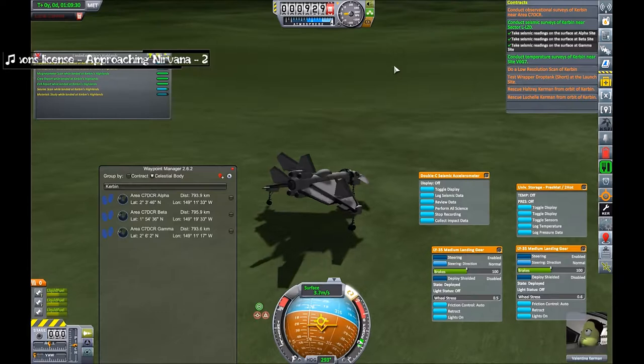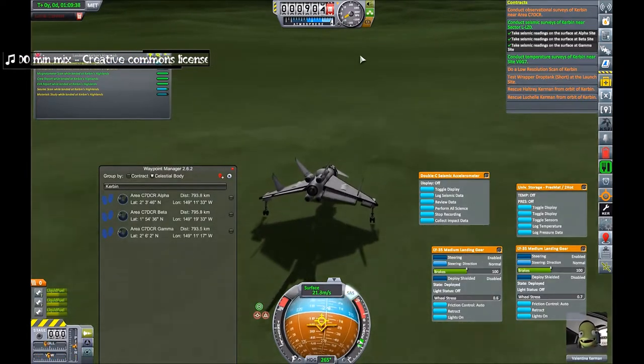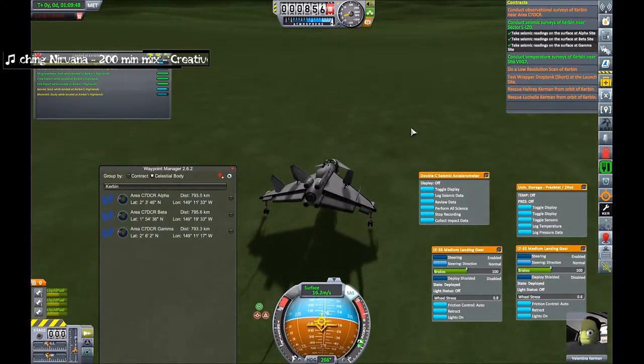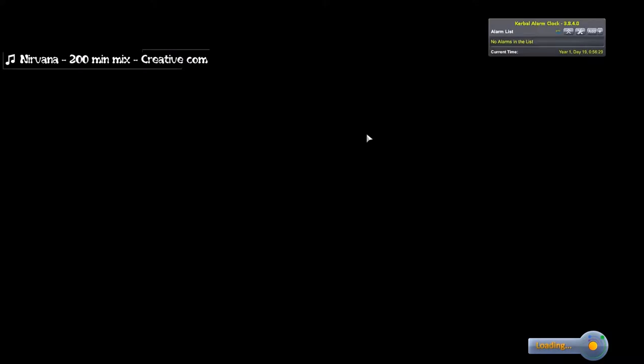Just need to find a flat spot because you need to come to a full stop to recover the vessel. That's flat enough — there we go. We'll recover it along with all the science on board. That was two contracts done.